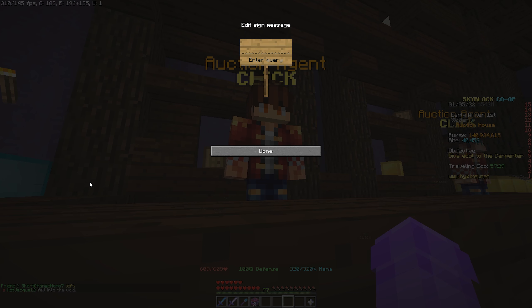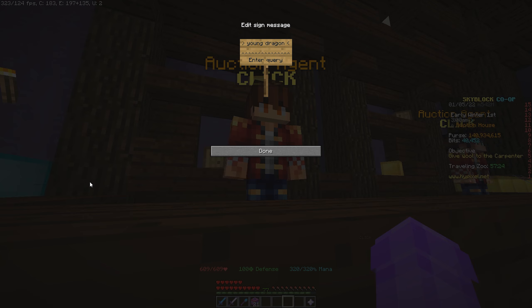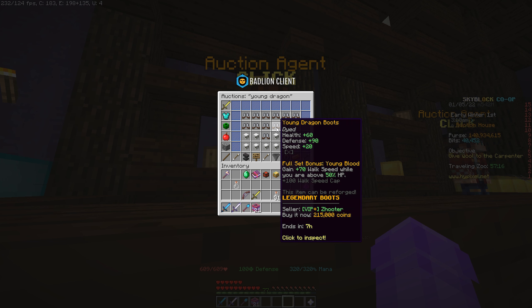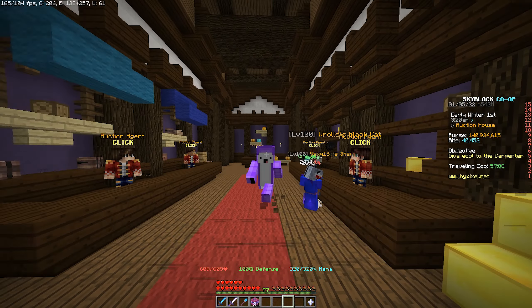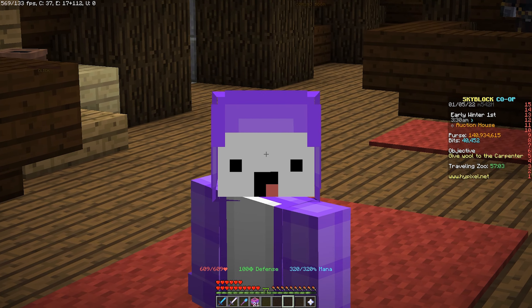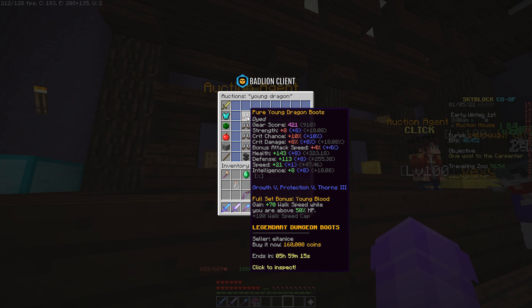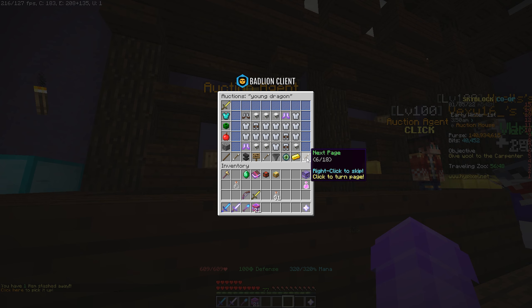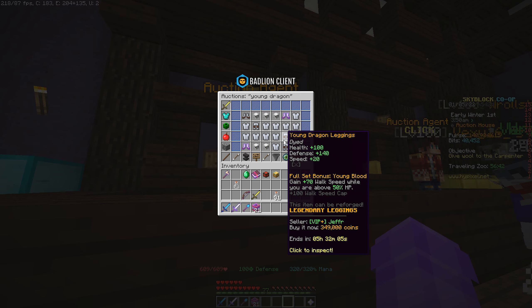At the Auction House, type in 'young dragon' and look for a specific item. We're not looking at the boots or helmets — there's not enough profit in my opinion with those two items. You can flip them for around 40,000 to 50,000 coins if you only have around 130,000 coins to invest. Today we're focusing on the leggings.